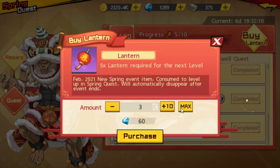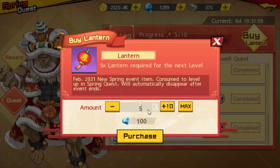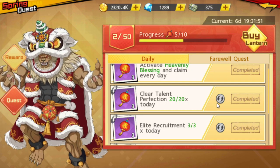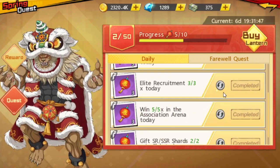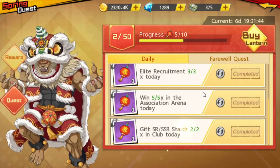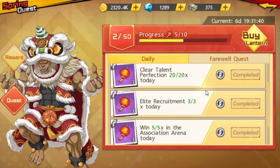Sometimes you can refresh once and get an easy quest, but most times you'll refresh twice — costing 60 gems. It's up to you whether to go by luck or just buy the lanterns directly, since three lanterns equivalent to one daily quest is guaranteed, whereas refreshing could cost you 60 gems or more per quest.